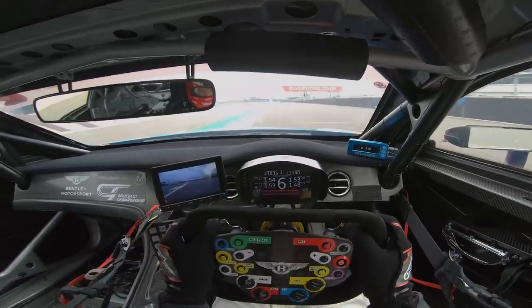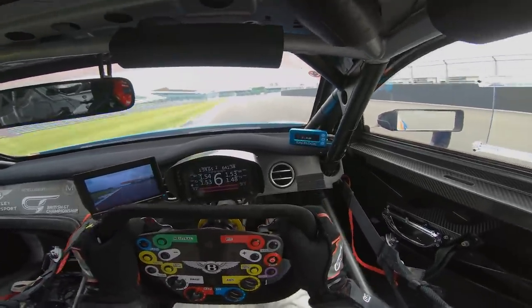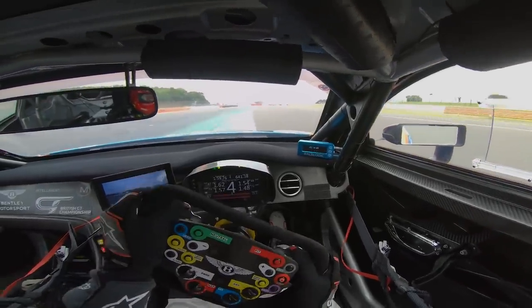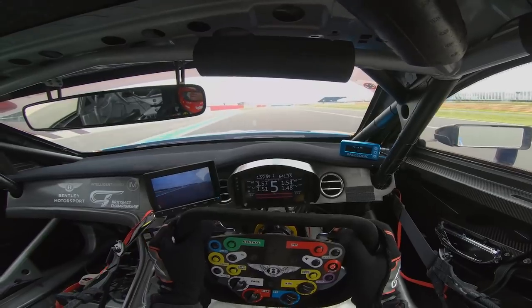Heading into Cobb's, 6th gear, 160mph, looking for the 50mph board on the left, down to 4th, just clip the inside kerb here, get on the power, let it drift out.